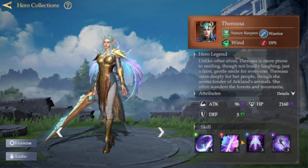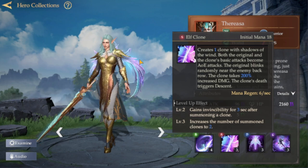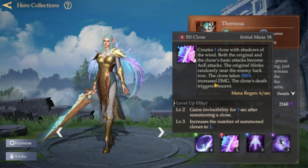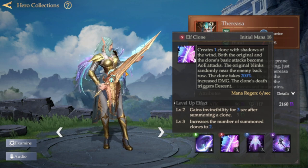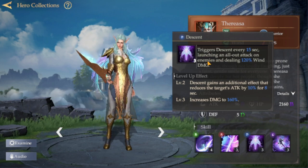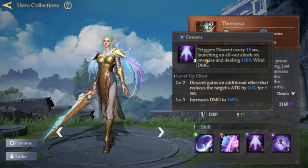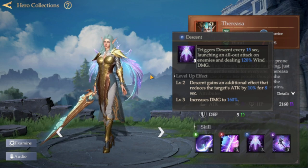The next one is Risa — I call her the Clown. Her ultimate creates a clone using the Shadows of the Wind. Both the original and the clone's basic attacks become AOE attacks. The original blinks randomly near the enemy back row, and the clone takes 200% increased damage. When the clone is killed, it triggers the Death Gun passive. Normally the passive triggers every 15 seconds, but when the ultimate is active, the clone's death makes the passive take effect immediately, dealing 120% wind damage to all enemies. It's a great hero for focusing on damage dealers in dungeons.